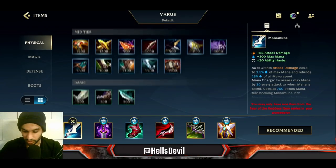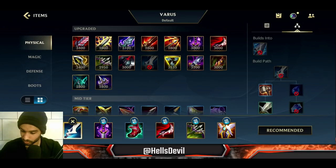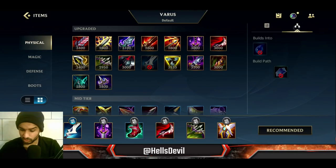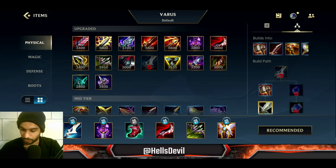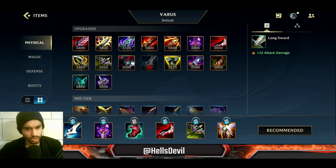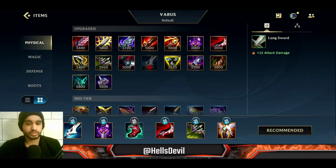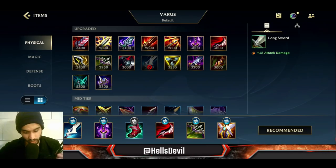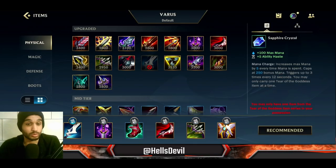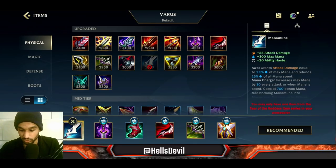You start with the mana crystal — the Sapphire Crystal. Now you don't have to start with a Sapphire Crystal; you can also choose to start with the Longsword if you really want to dominate the early game. But Varus is generally not that strong in the early game, so only get it if you really feel you can utilize it. Otherwise, just get the Sapphire Crystal to be able to stack up your mana.